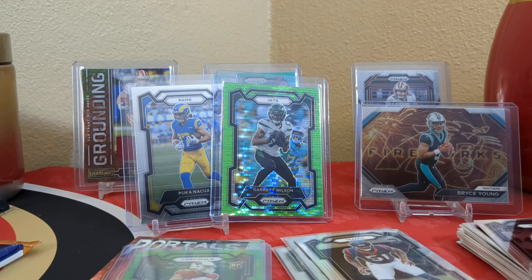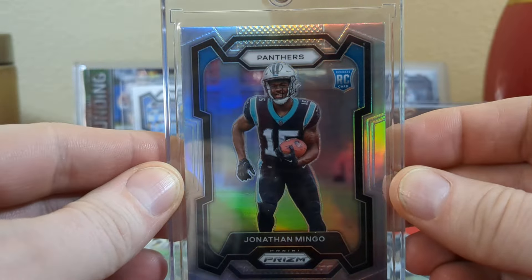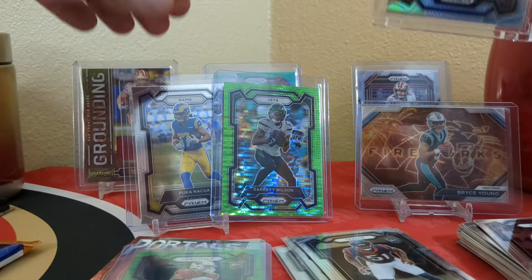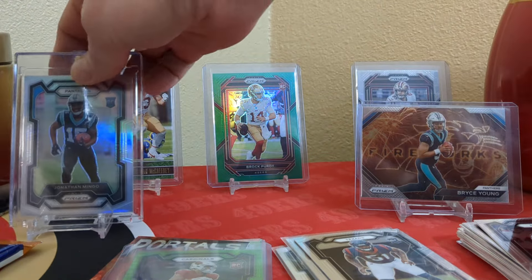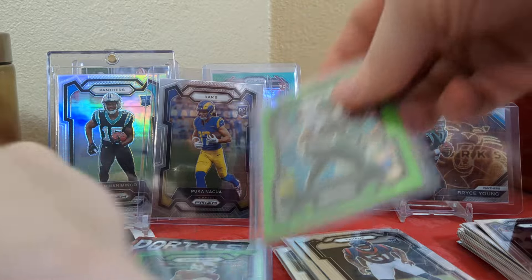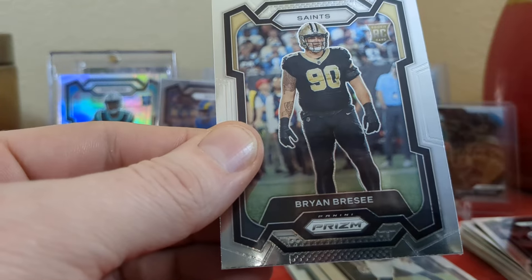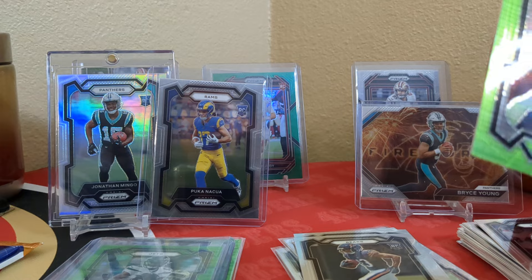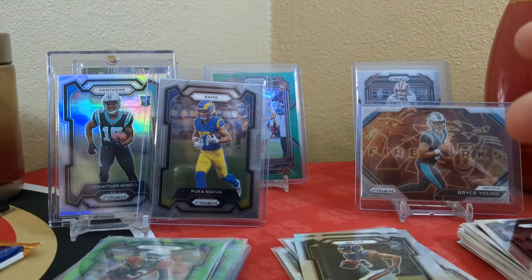Here we go. I love these one touches — they're nice. They fit cards with the penny sleeves. Garrett Wilson, you're going down. Puka, you're going to have a neighbor up here — we're going to put Mingo up. Puka next to him. Garrett Wilson going underneath over here in the color pile. So I got a Buddabaker and then I got a Tyler Scott and Brian Reese.